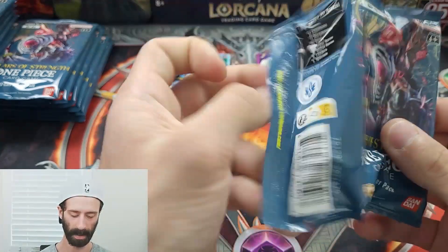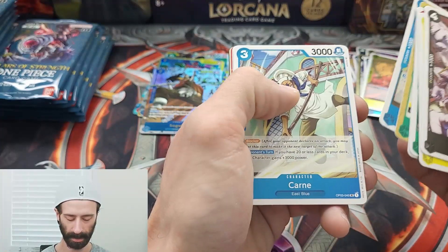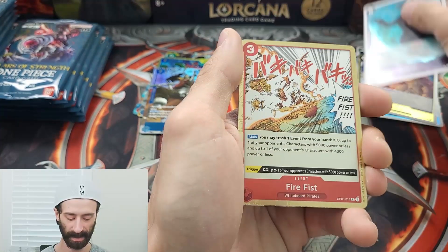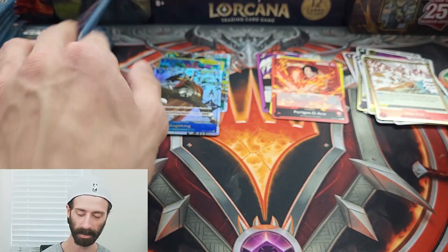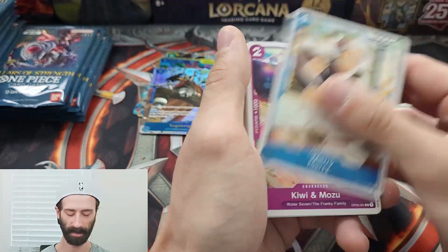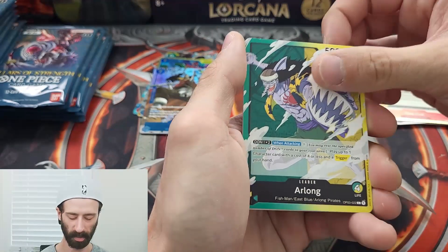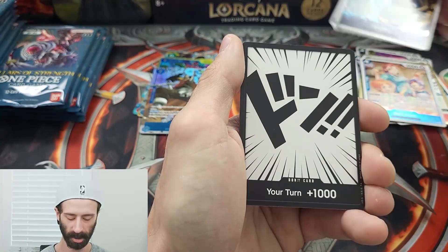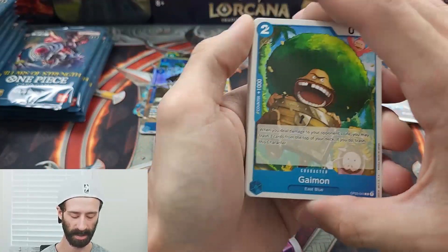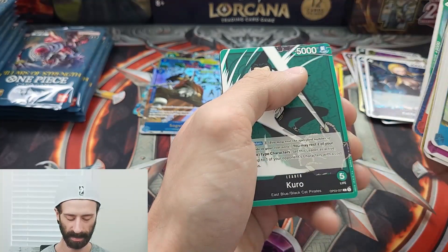TCGs like Yu-Gi-Oh!, for example — the printing off-center, the errors, the damages, it's all over the place. But when it comes to One Piece and Bandai Namco, I have yet to see anything absolutely egregious. They're doing an absolutely fantastic job with this product, and I can see why it is surviving and doing so well. Because they took the time, they're taking the effort. They're not pumping products out three in a month like Wizards of the Coast would be doing with Magic. They're doing a really good job and taking it with care, and I think that's something you don't see much in modern TCGs. It's just product after product after product, and the quality kind of goes to the wayside.